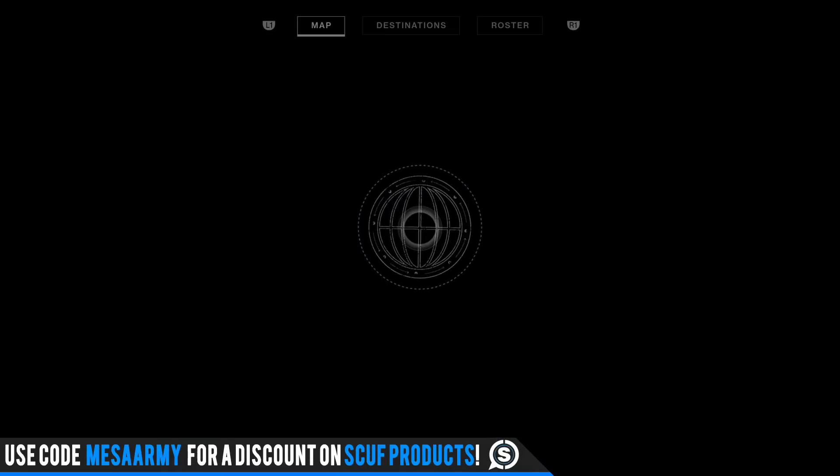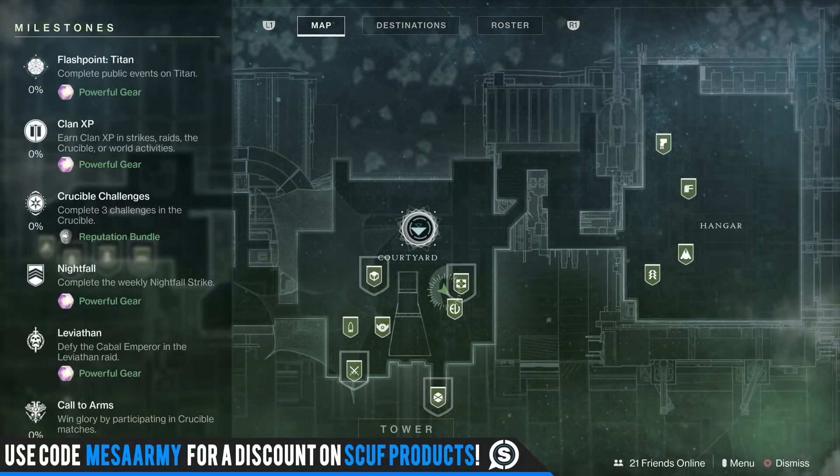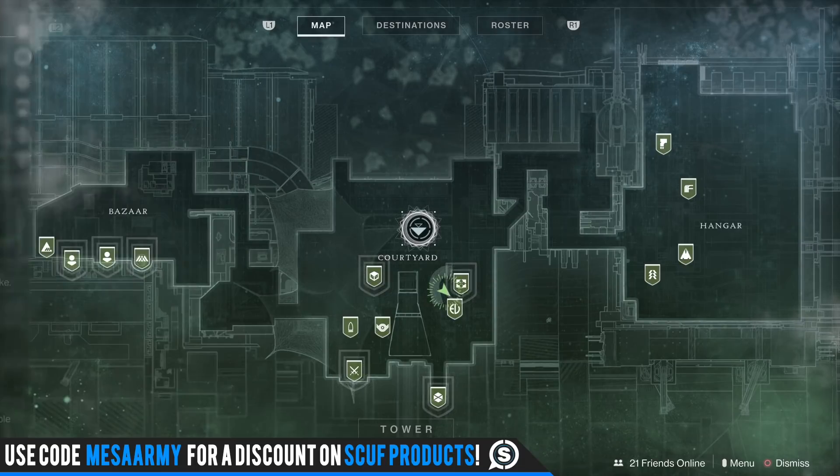The Leviathan raid gives you powerful gear, and you have your Call to Arms at the bottom — just play Crucible to get powerful gear. Since prestige is dropping tomorrow, kind of like Destiny 1, I wonder if you get double drops if you just do prestige and skip the regular version of the raid. I think I'm going to skip the regular Leviathan and wait until prestige tomorrow.